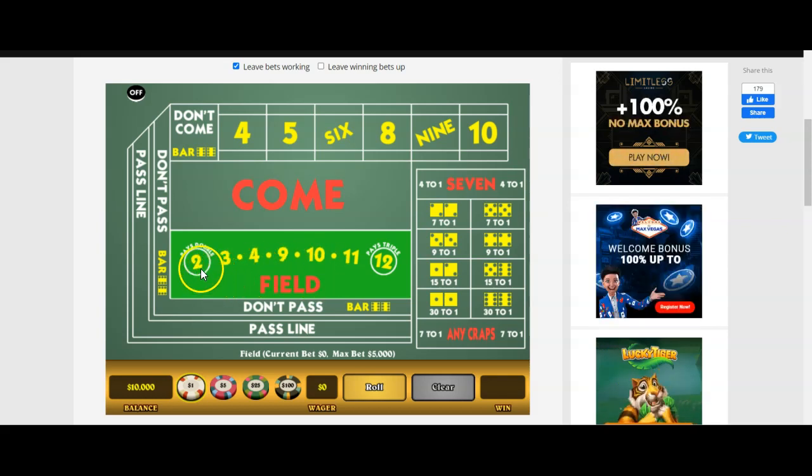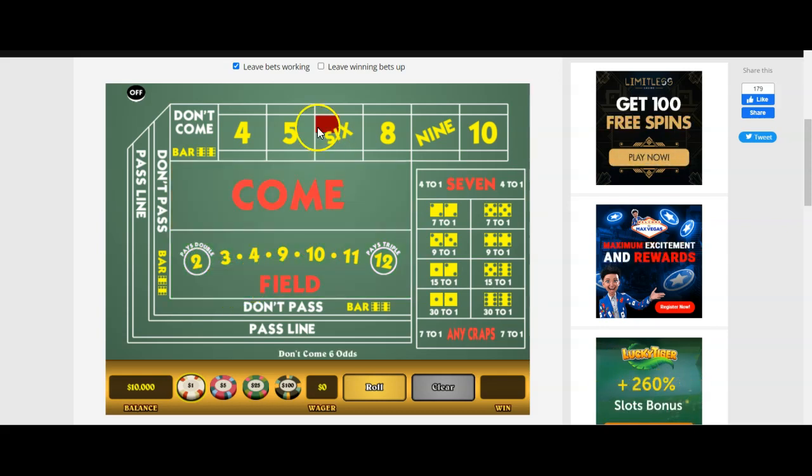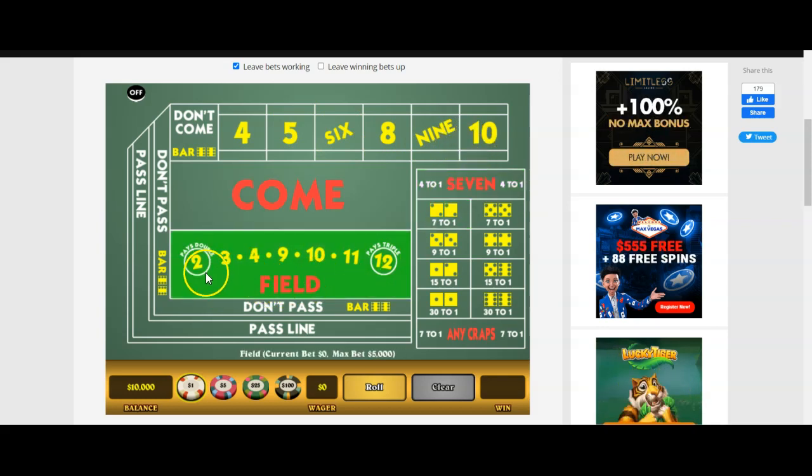The field is a one-roll bet. It's not like the numbers where you're on them until the seven shows up. With the field, it's a one-roll bet, and it covers these numbers. Notice it does not cover the six and the eight, because those numbers have the most ways to be made outside of the seven. So you're getting a lot of numbers, but you're not getting the top three numbers in terms of combinations.